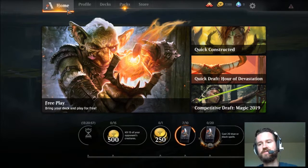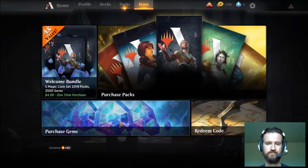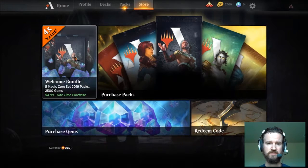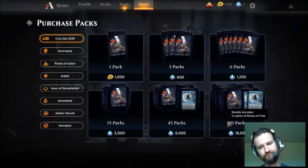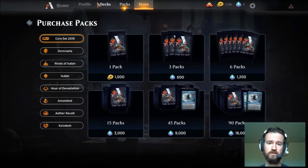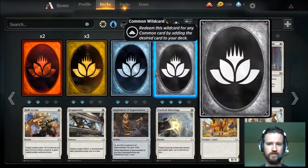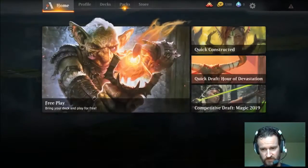My biggest concern is that there's no trading or anything like that. In the store you can buy gems, buy bundles which are basically a bunch of booster packs plus some gems, or buy packs individually. You obviously can't guarantee what cards you're going to get — the only way to guarantee a specific card is through wild cards in your collection.